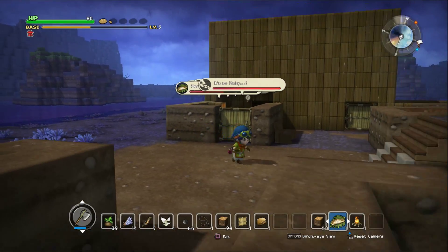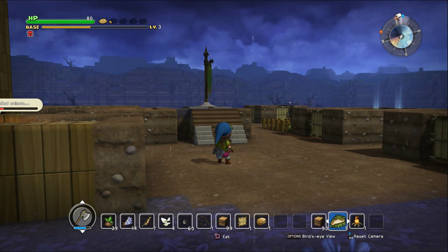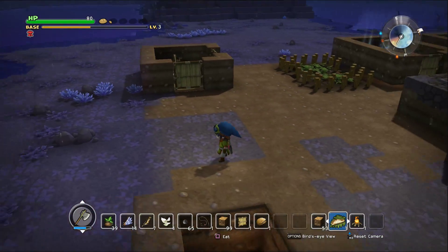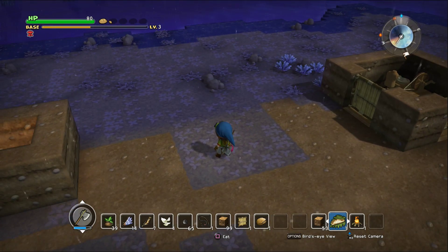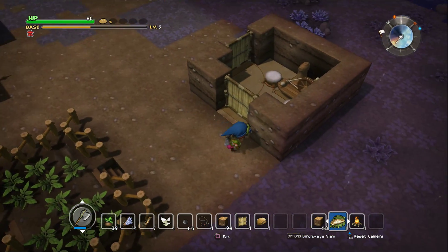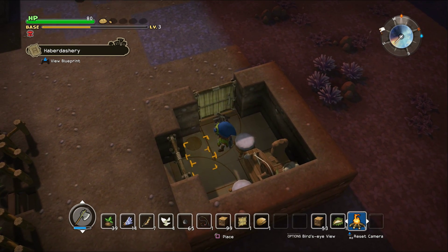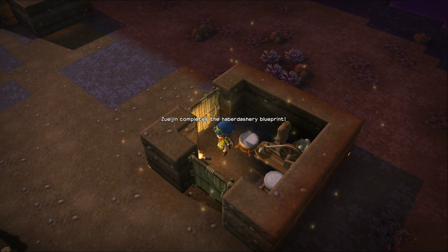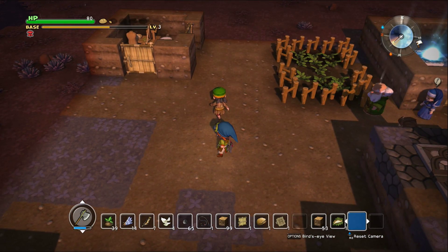Hey guys, Zul'jin here and welcome back to another episode of Dragon Quest Builders. I hope y'all are having a wonderful day. It is raining in Rimaldor as usual, but we have stuff to do. I took down the extra room and the haberdashery because a lot of you commented that it was in the improper place. I put down another blueprint for the haberdashery to make sure I got it right. All I have to do is put the fireplace here — and it completes the blueprint. The sewing room is built, so everybody should be able to change their clothes now.